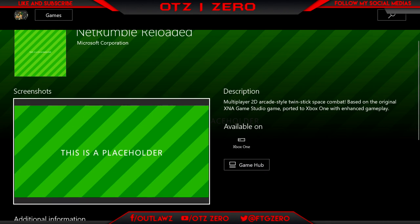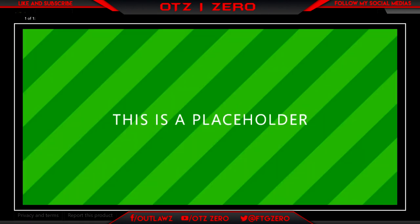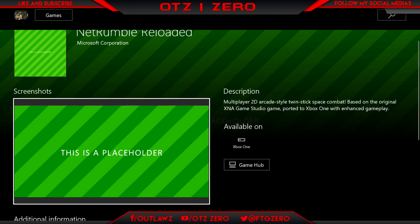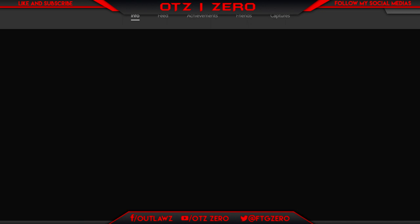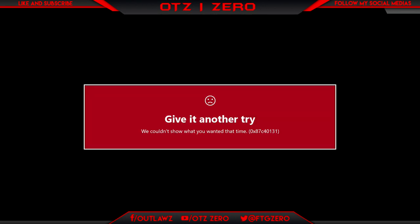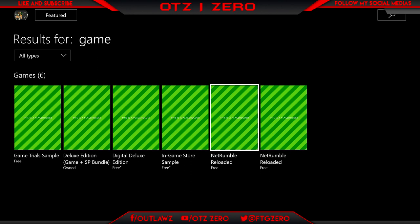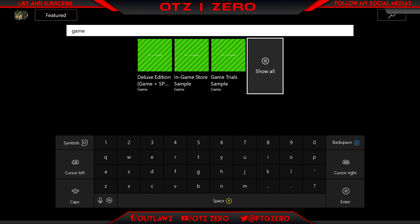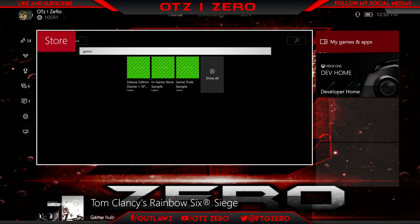So guys, I'm going to leave you with the rest of the gameplay or whatever. If you found this video useful please leave a like, subscribe if you're new around here. Remember you can use this for trolling your friends — tell them to do this and it'll mess up their Xbox. The code you want to enter to reset it is just put it back to 'RETAIL' — all caps — and then it should be back to normal.